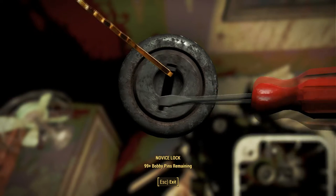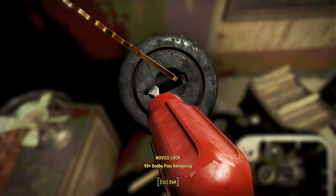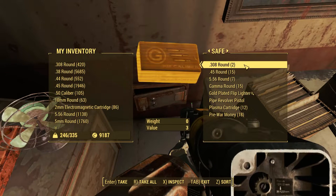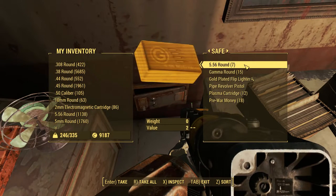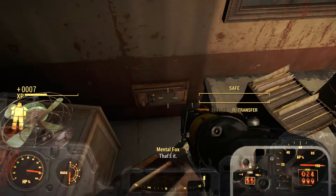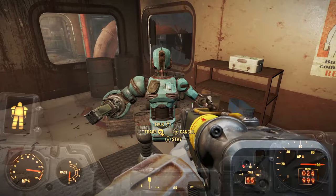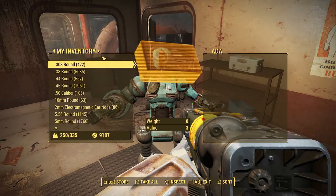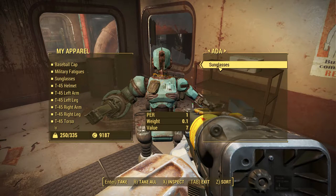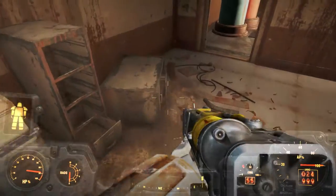It's a novice lock. Better be something good in here. Oh, there's a lot in here — I don't know how they crammed it all in the safe. Rounds, lighter pistol, plasma cartridges, and pre-war money. Hey Ada, I'd be happy to help if I can. Let's take a look at what you've got. Can you wear sunglasses? Probably not. No, she can't wear sunglasses. That was silly of me to think that she can wear sunglasses — what was I thinking? She doesn't even have eyes.